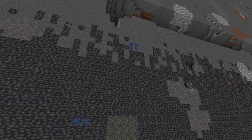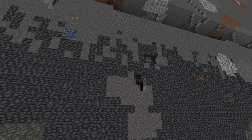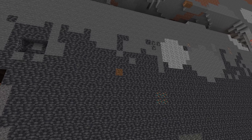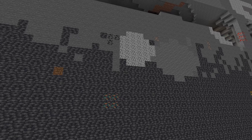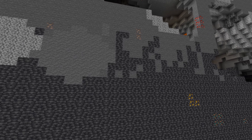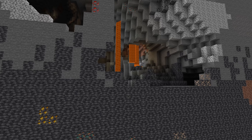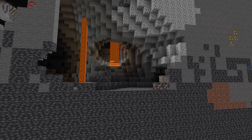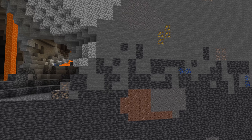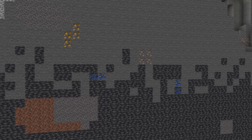Lapis now generates in blobs just like any other ore — before, they used to generate spread out. There's one triangle between negative 32 and positive 32 that has 2 attempts per chunk, and also a fully buried uniform distribution between negative 64 and positive 64 of 4 attempts per chunk. If you're branch mining, the optimal height is probably around height 0, but anywhere below height 64 is still pretty good. It's probably a good idea to stay above height 8 so you don't need to mine through the deepslate. If you're caving, you definitely want to stick around height 0.